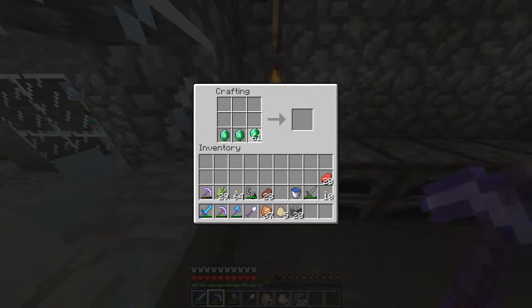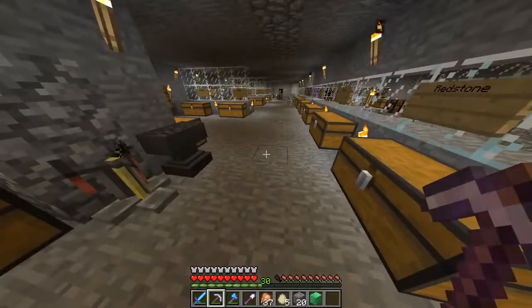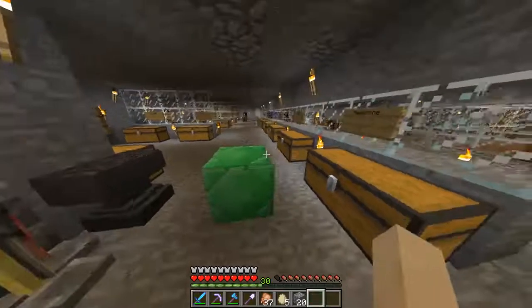So you take your emeralds, right click on each one of these spots here, or hold down shift and just go over the top of them, and there we go. We can make a block of emerald, which takes nine times less space than leaving them as standard emeralds, and of course you could use it as a building block.